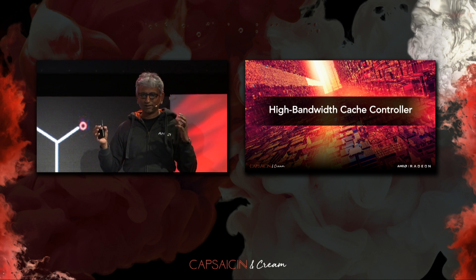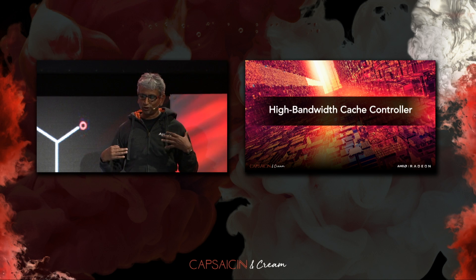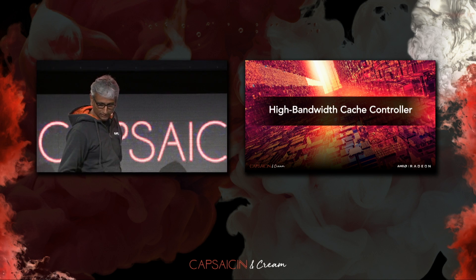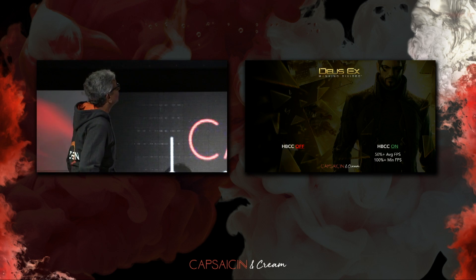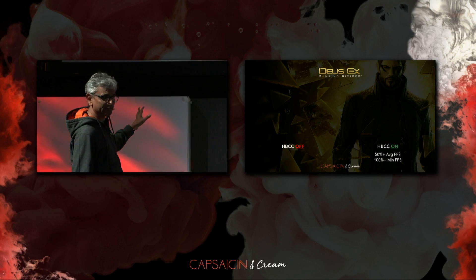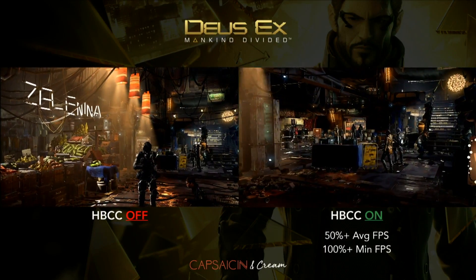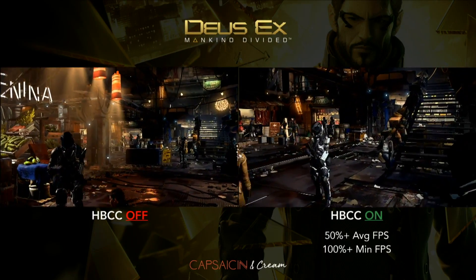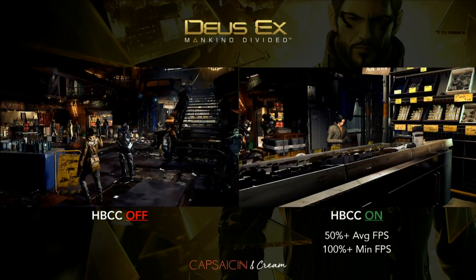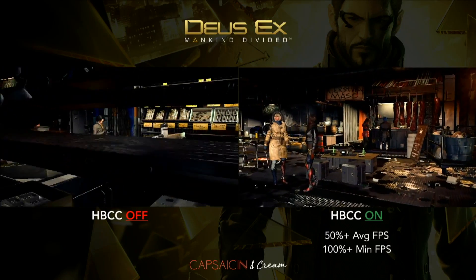Rather than just talk about this, we have this feature working on Vega today in our drivers. Let me show you High Bandwidth Cache in action on a Ryzen plus Vega machine. This is running Deus Ex showing what happens when you turn off High Bandwidth Cache Controller versus on. The system on the right has High Bandwidth Cache Controller on — you can see how smoothly it's running. The system on the left has it turned off, running in traditional VRAM mode.